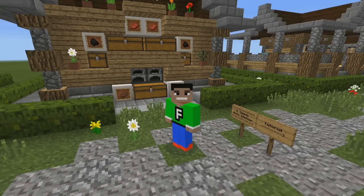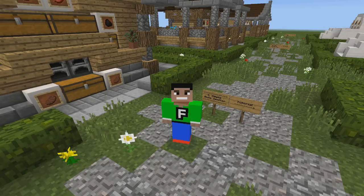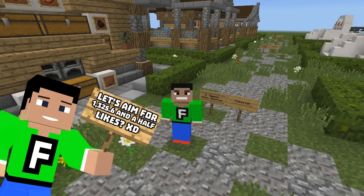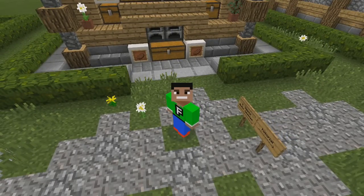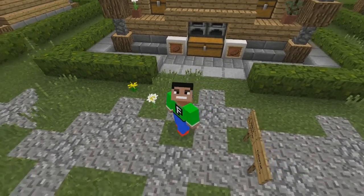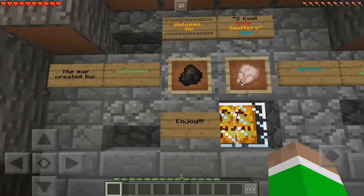What's up guys, welcome back to another video. Today I'm going to be showing you guys this awesome redstone creation map. Basically this is five different ways of smelting different types of foods and it is just really awesome. If you want to try it out for yourself, the link is in the description below. If you guys enjoyed today's video, be sure to drop a like and leave a comment below. Welcome to five cool auto smelters map.